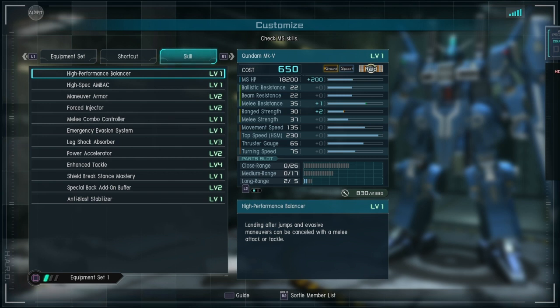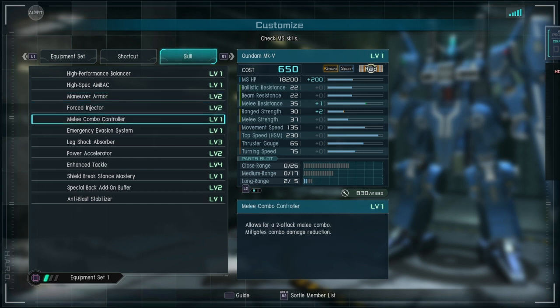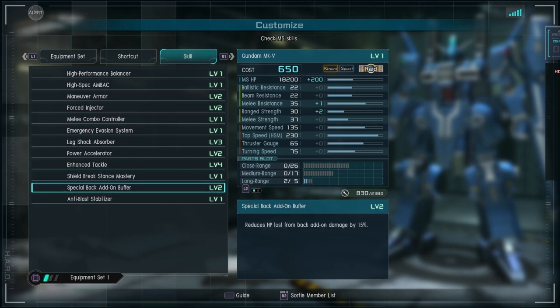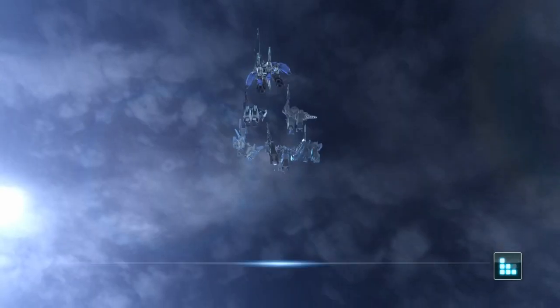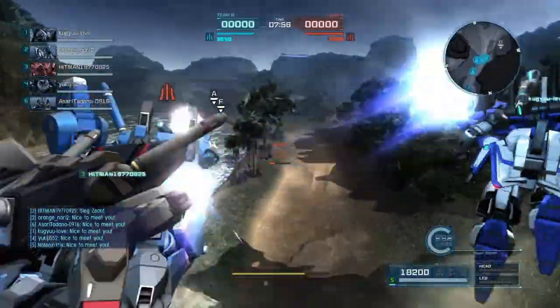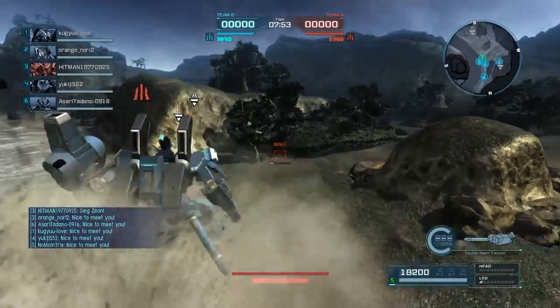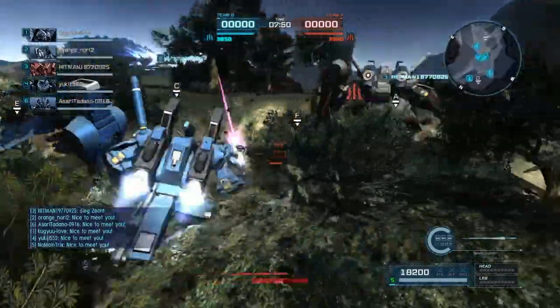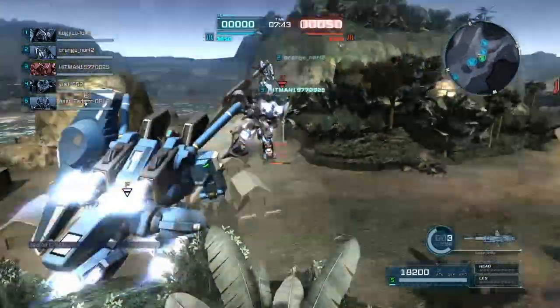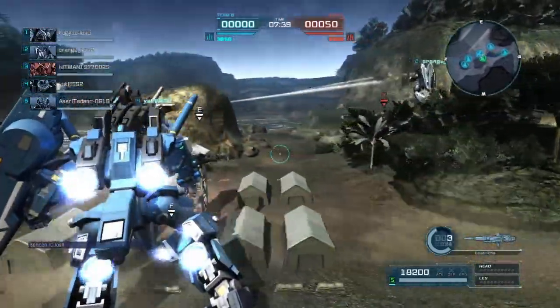It's got a 15,000 HP shield which is pretty juicy. It looks like it's got a really thin hitbox though — maybe there's a phantom hitbox to it as well. It's got power accelerator and shield break. It's got a skill for the shield break so you do not get stunned when the shield explodes, which is the first suit that ever had something like that. Pretty interesting skill, actually very useful. So this is pretty tanky.